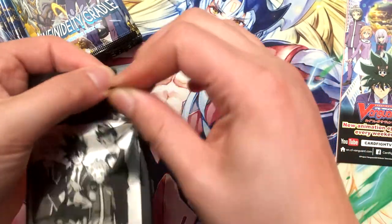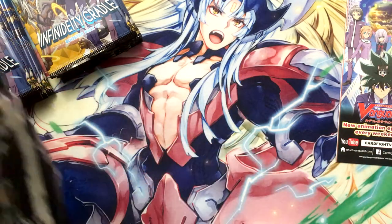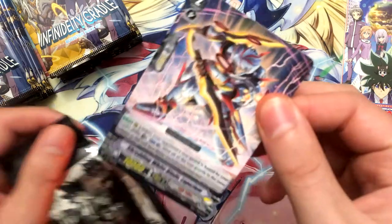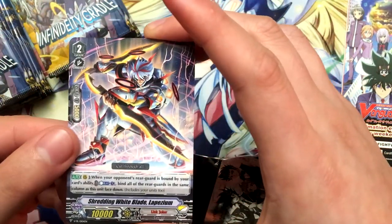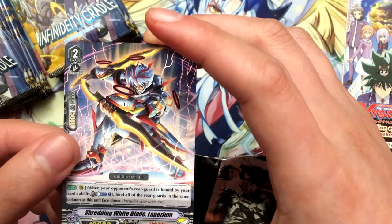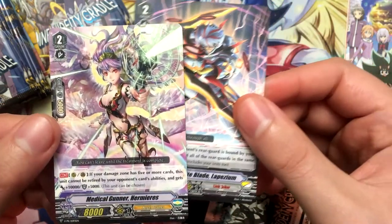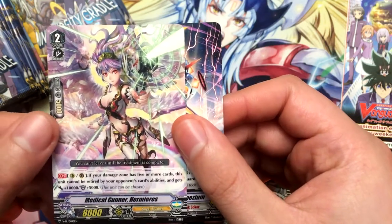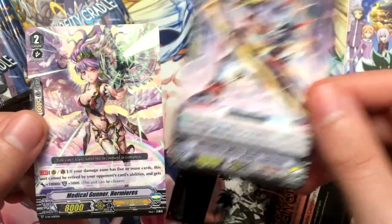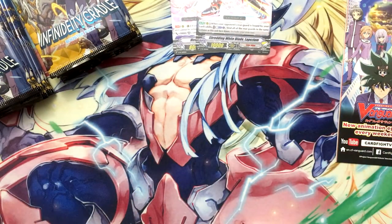Here's an Infinity Deity campaign pack — Booster 7. For Link Joker we got Shredding White Blade Lapazelium, who looks really cool. And for Angel Feather we got Medical Gunner Haramirius, which is not bad. Both Grade 2s, and both clans that I would play.